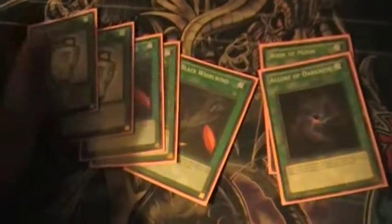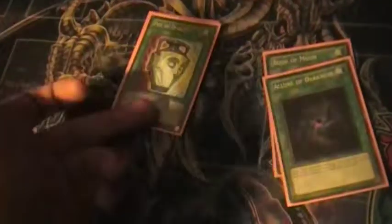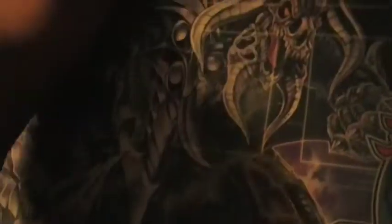Anyway, that's the monster lineup. Spell lineup is very short: triple Whirlwind — there's no excuse not to play three. Two Pot of Duality — I was playing three but cut it to two because I didn't like opening multiples in hand; it would just be dead. Sometimes I'd have two or three Dualities in a game and I just cut it, and it's been working amazingly. I don't miss the third Duality at all. One Allure of Darkness and one Book of Moon — that's it for spells.